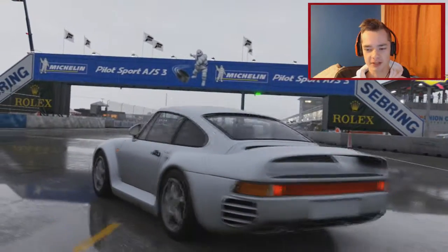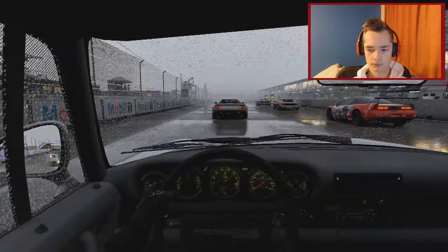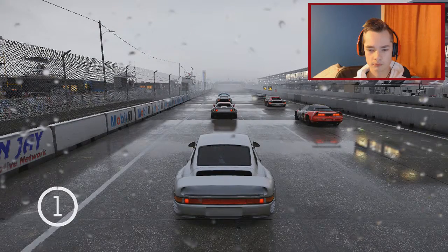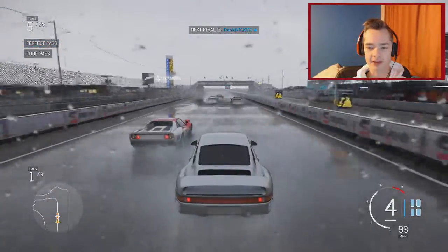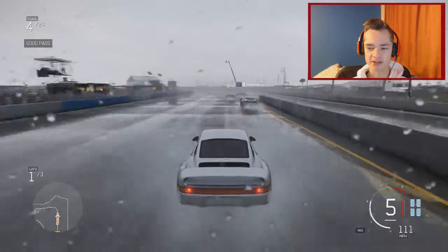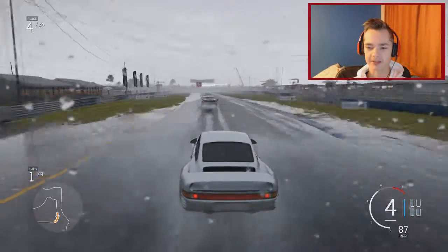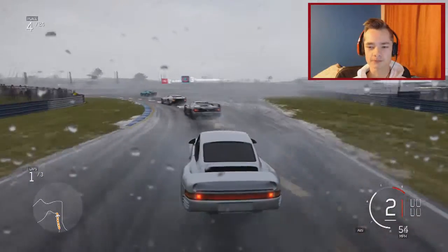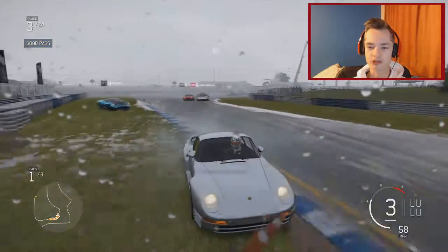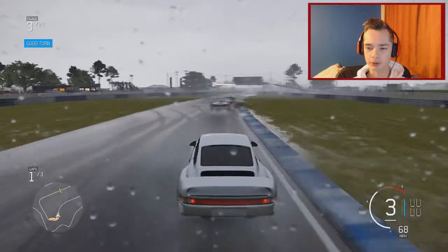I forgot to do the pink mod, but it doesn't matter - we can put it on next race. That launch was terrible at first, then we got a boost. Why does that car have a spoiler? We've got Ferraris and Lamborghinis in this race, and we're in a Porsche - makes sense. Three laps of this track. It looks like we also have a Jaguar - so it's not just Lamborghinis and Ferraris.